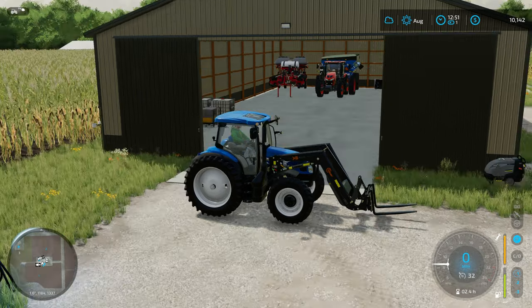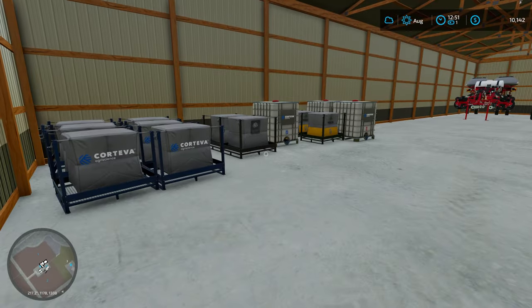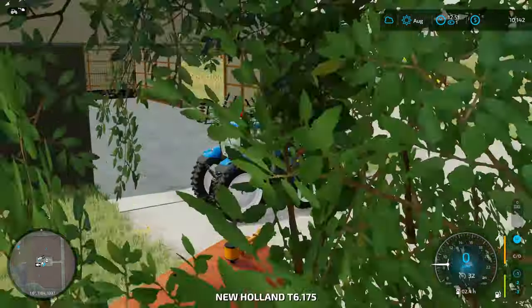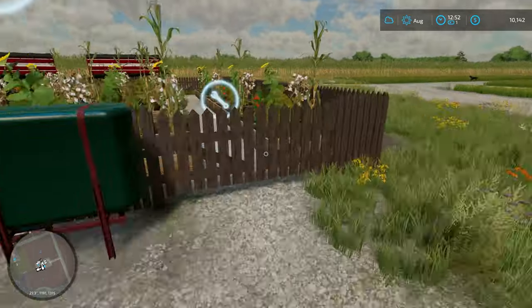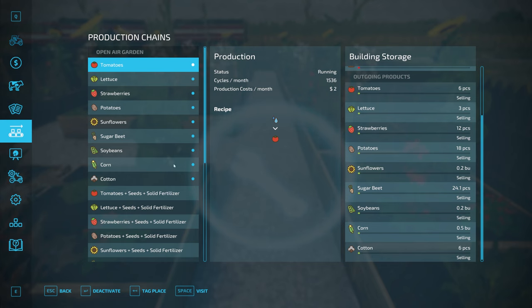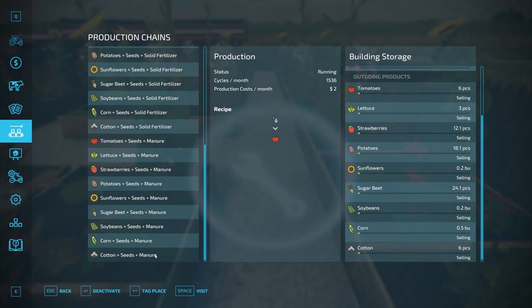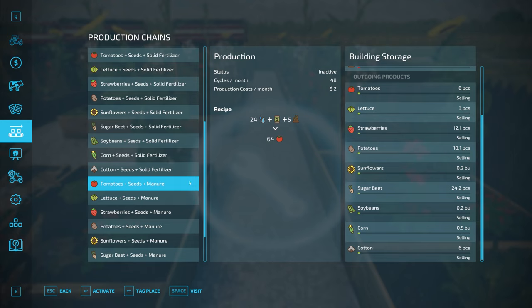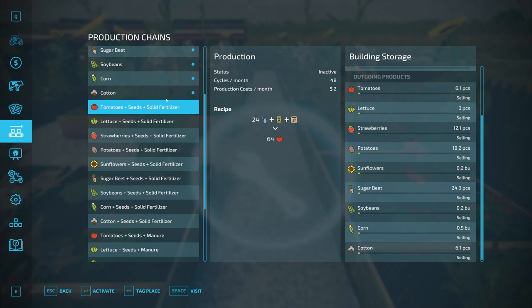We've got ourselves a handy front loader, and this is because we want to start moving some of these pallets in the shed around here. We've got all these different leftovers from when we were planting, and I really want to try and expand our greenhouse here. If we hop out and run over here real quick, you can see we've been getting all of these products out with just water, but we also have some options for seeds and solid fertilizer and seeds and manure — unfortunately we can't do the manure because this is hard dry manure. But realizing now that I can run these in parallel, I'd like to start up with seeds and fertilizer and kind of see how that goes.